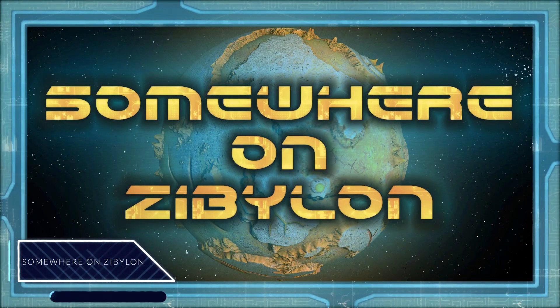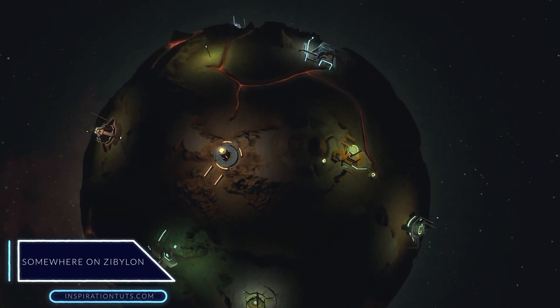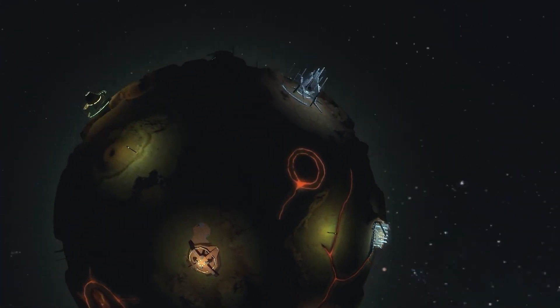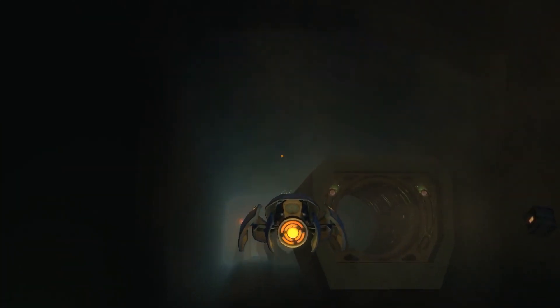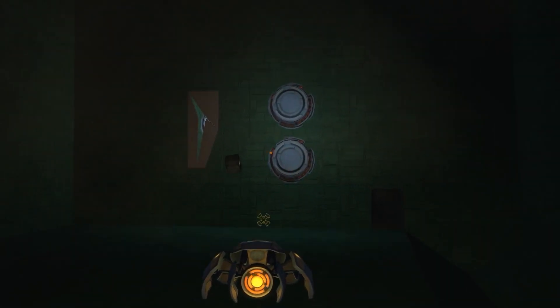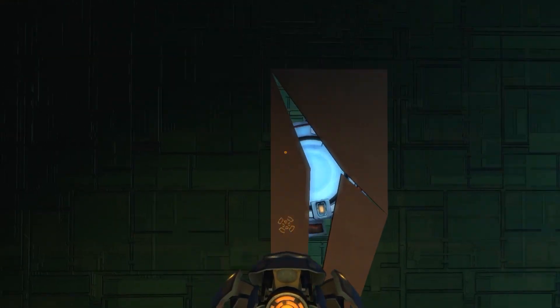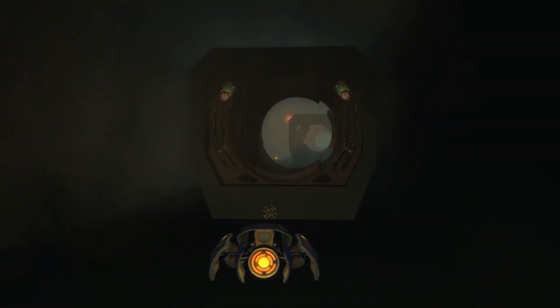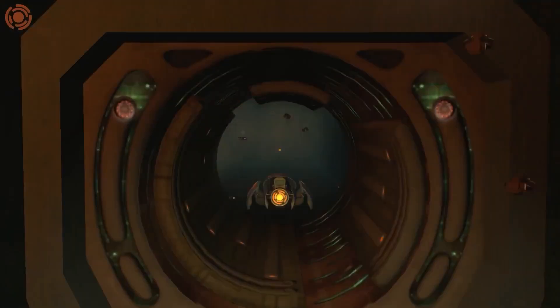Somewhere in Zebulon was released in 2017 and it is a simulation, space, civilian game filled with the atmosphere of cold space and zero gravity. It features game mechanics with plenty of exploration, puzzles, resource extraction, crafting, fights with alien forces and seizing space stations. Overall, it is a nice-looking game that you can have a lot of fun playing with. It is not the best game on this list, but it sure is an interesting game.